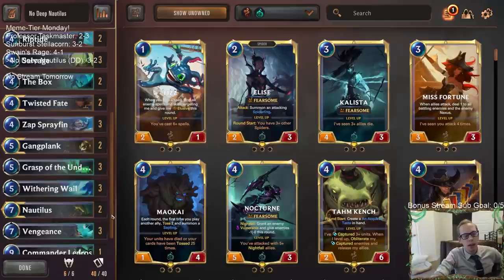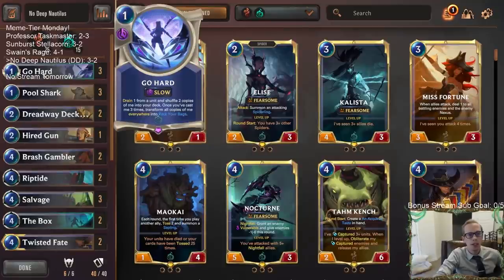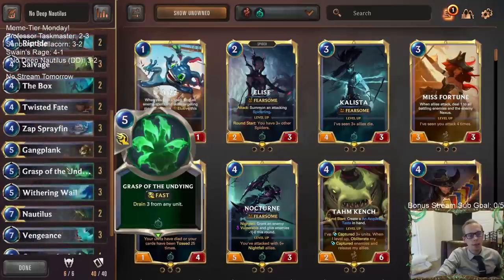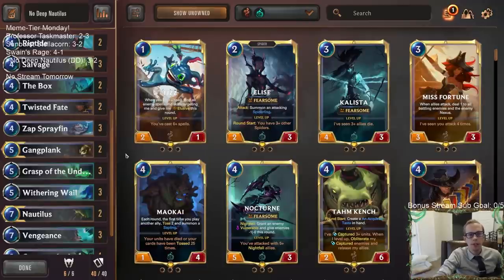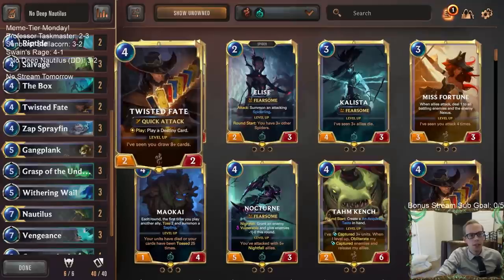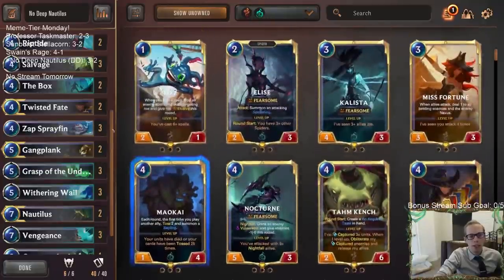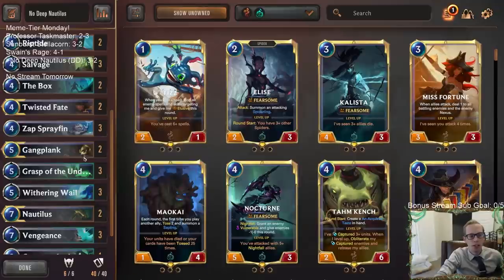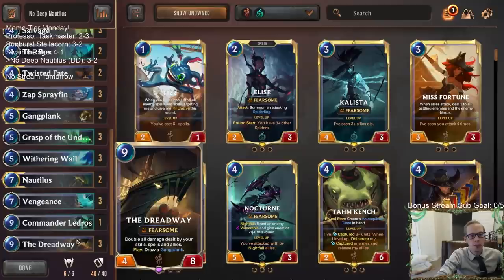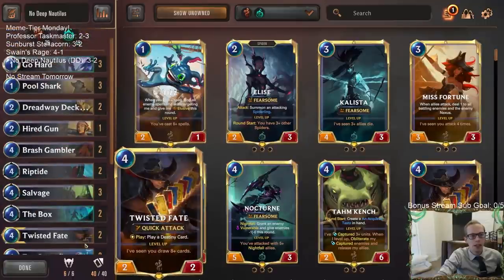So that's No Deep Nautilus. I liked playing this deck — there was definitely some good stuff here. This is of course another Go Hard control deck, and I think there's a really good Go Hard control deck out there. The Twisted Fate Elise version is the really popular version, but I actually don't like that one as much. I like going with Gangplank and going bigger — maybe even Thresh. I think you can go big with this kind of deck.